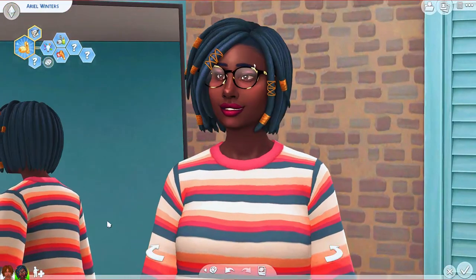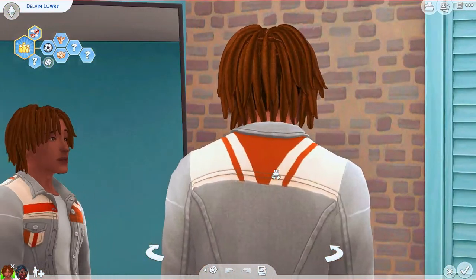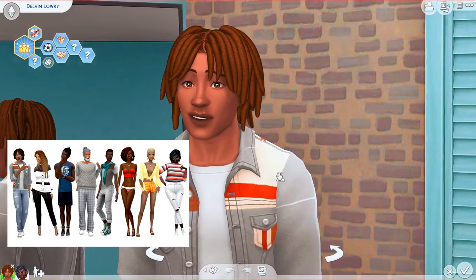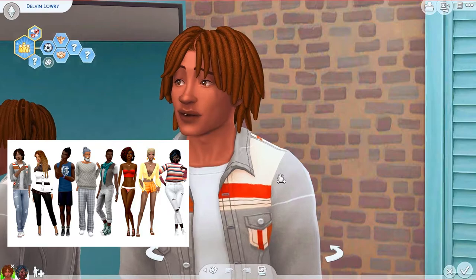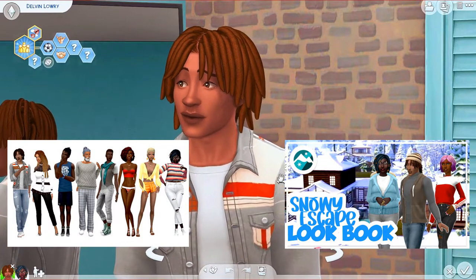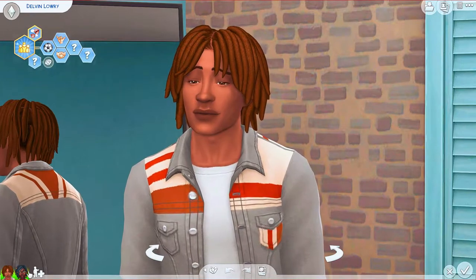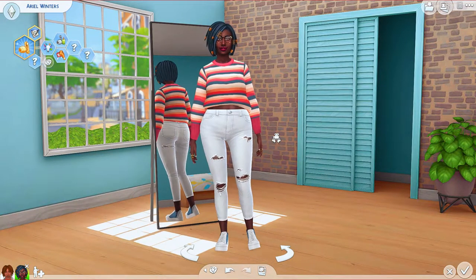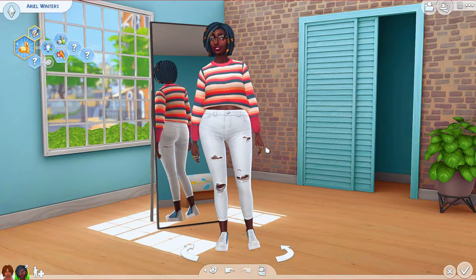For our models helping me showcase these skin details, we have Ariel Winters and her male model Delvin Lowry. If you've been on my channel a while you might recognize them from my diverse look lookbook and my Snowy Escape lookbook, so you'd have had to have been here quite a while to have seen those. That aside, I'm going to start with my favorite female skin overlays and then jump over to the males. If they appear scalped in the next shot, it's just because I removed their hair so you can see the skin better.